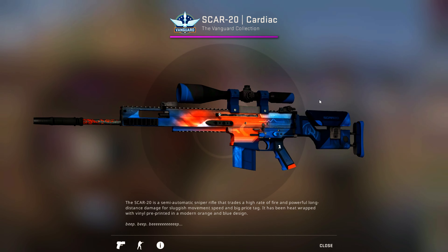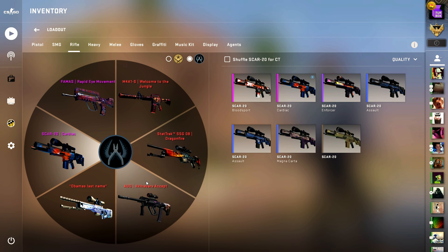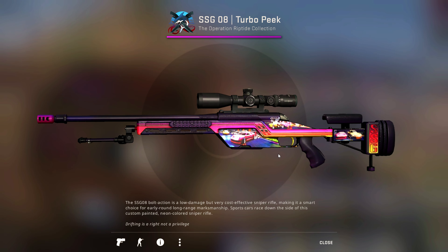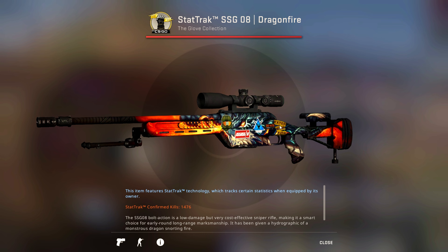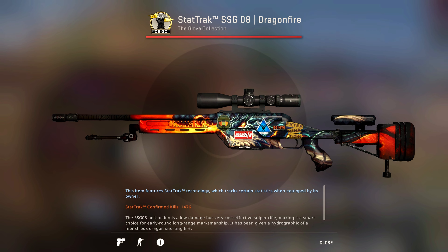For the SCAR-20 I just use the Cardiac because I literally never even use it, so it doesn't really matter. For the Scout, I do like to use the Turbo Peek from time to time, but my go-to is the StatTrak Dragonfire with Master Chief, Assassin, Noble, and Extermination stickers — literally all Halo. Using the Scout kind of reminds me of using the Sniper in Halo, because the only way to insta-frag is to get a headshot, otherwise it's two body shots — just like Halo.